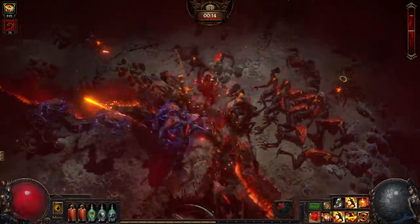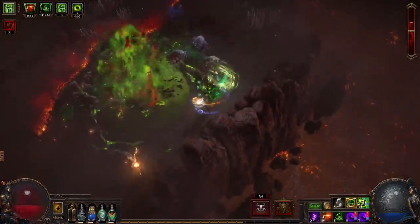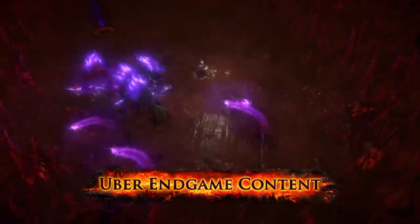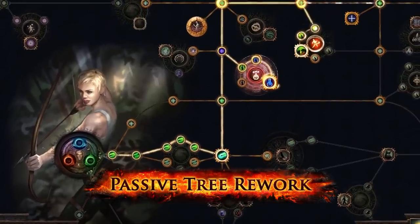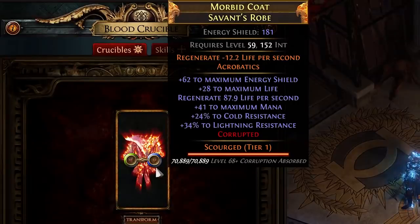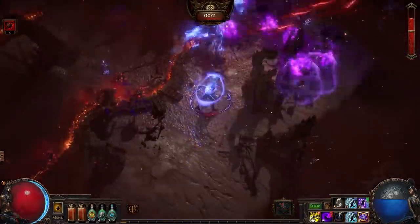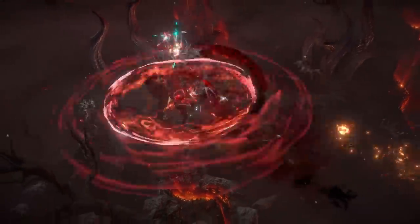Path of Exile 3.16 Scourge League looks absolutely amazing, if not a little overpacked with an overwhelming amount of new things — insane new in-game content, crazy changes to the passive skill tree, and a ton of new ways to interact with corrupted items. This video we're going to go over the patch notes, all of the major things you need to know, skipping most of the little stuff.